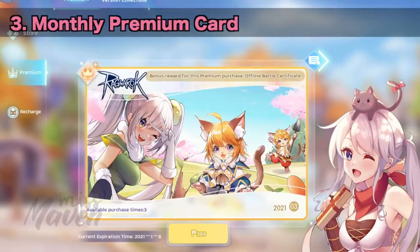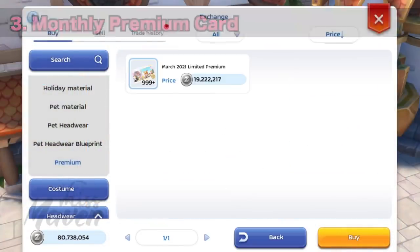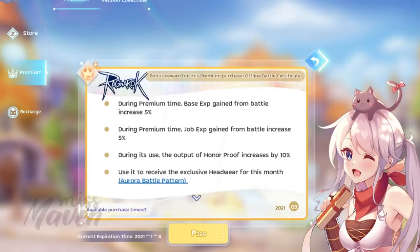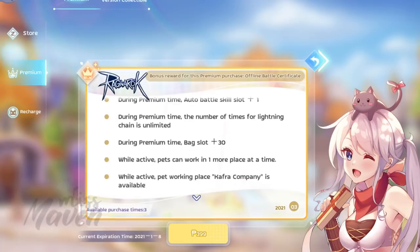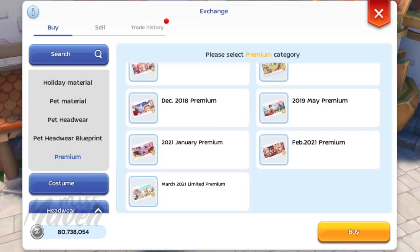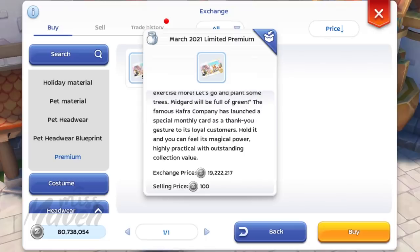Third, you may activate a monthly premium card which can be bought either from the recharge interface using real money or from the exchange using zeni. The advantages are: first, your character will get a 33% increase in drop rate when farming normal monsters; second, there will also be an increase in base and drop EXP gained when in battle; and third, the number of times you can activate lightning chain will be unlimited. However, the cost of premium in exchange is quite steep, so make sure that you only use it when the additional income earned when in premium is greater than the cost of premium itself.